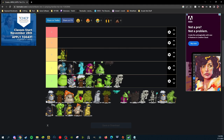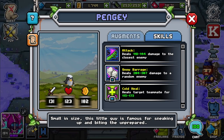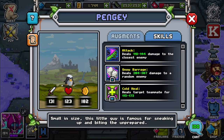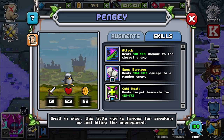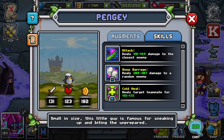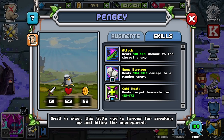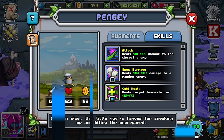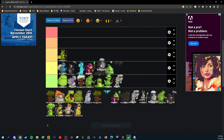Up next we have Pengi. There's another one that looks similar called Renji or something — it's basically the same look, just bigger, a grown or giant version. Pengi deals damage to closest enemy, random enemy, and heals target teammate. Very solid, especially with the stat distribution. I'm going to go ahead and put them in C tier, right above Bob but below Merlin because I like Merlin's skills better.